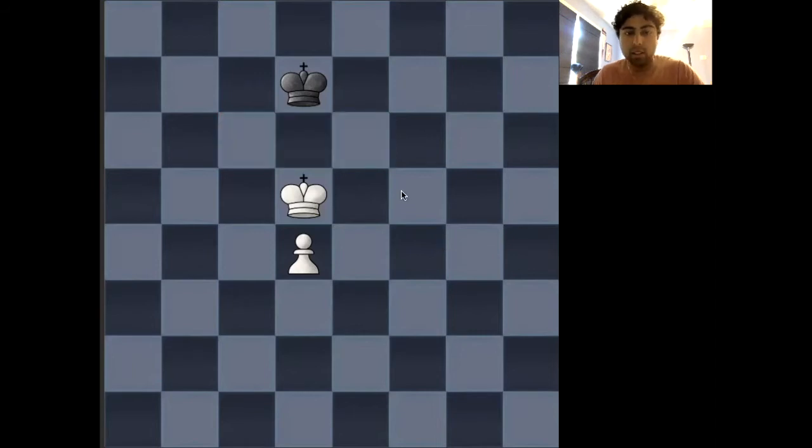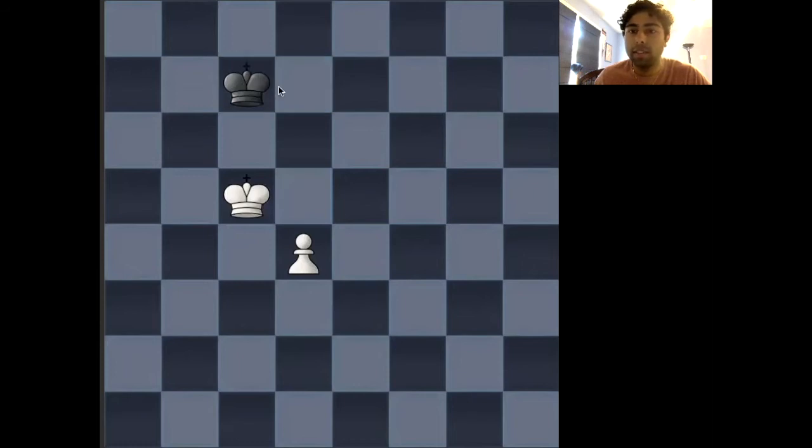So in this case, you can see that if black has the opposition, in which case it's white's king that is forced to move in this position, then this position is a draw. Because if white's king moves, say, to c5, black's king can move to c7, gaining the opposition once more. And of course, if white plays d5, black can play king to d7, and this will lead to a draw.